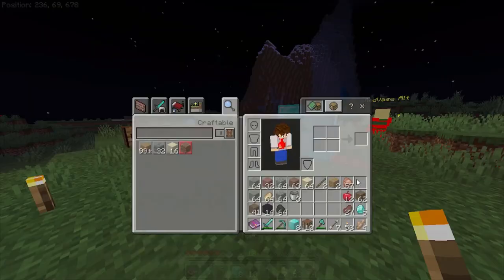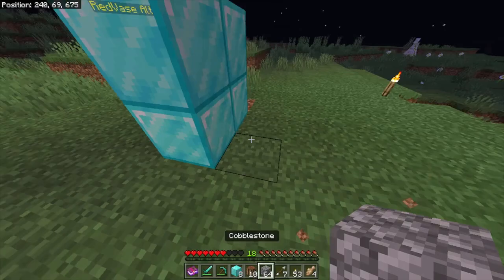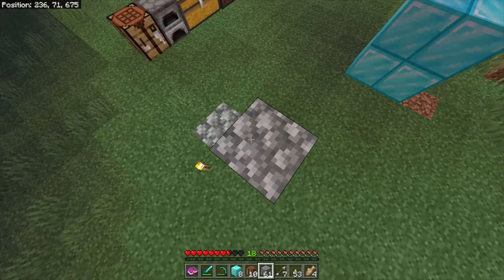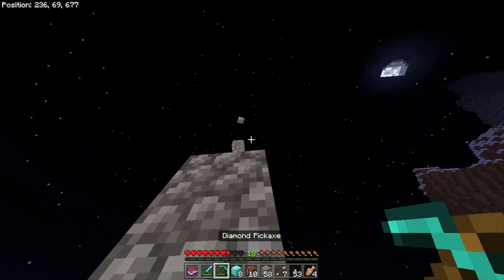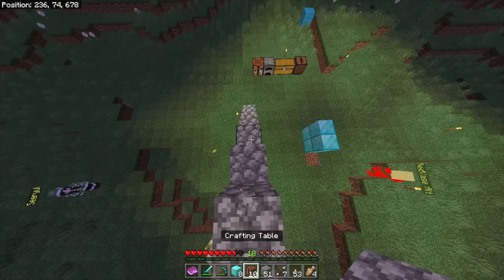Something cool that I think you can do with this glitch is making invisible staircases into bases and whatnot. So what we can do here is go ahead and make ourselves a staircase like we normally would. All right, let's go ahead and finish up this staircase. That seems tall enough. And we can place our crafting tables on that staircase.